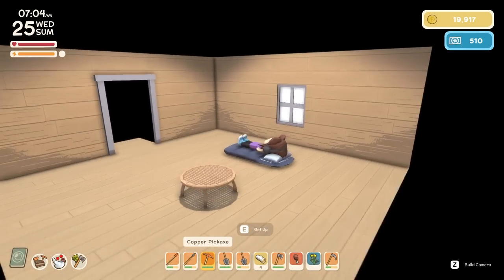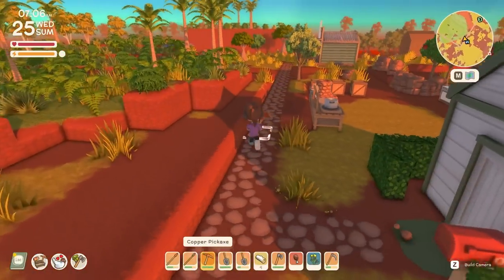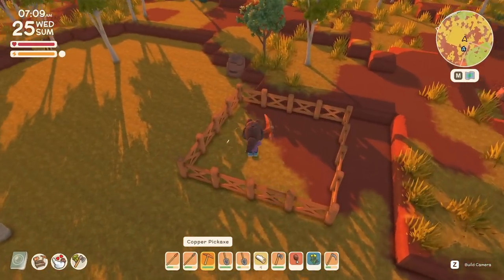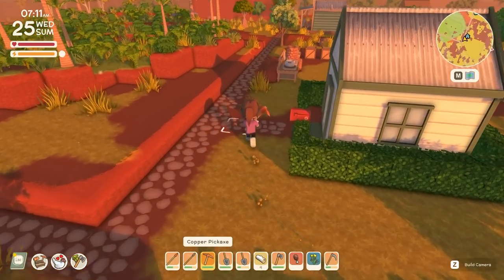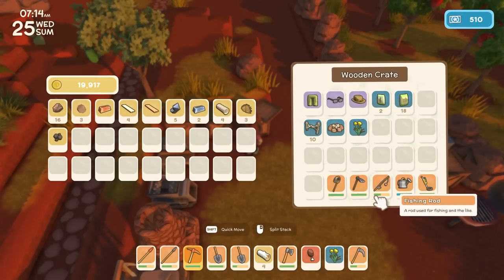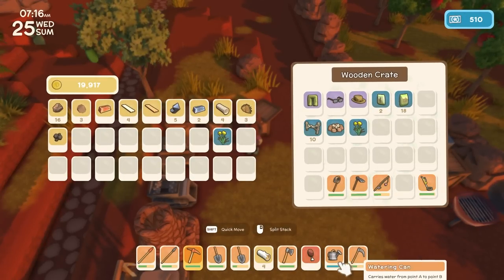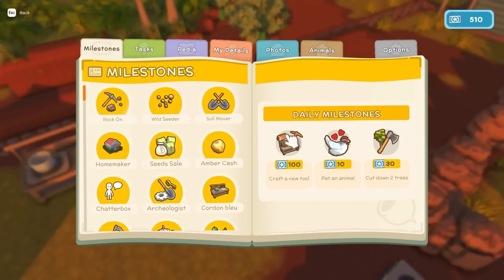Hello everybody and welcome back to Dinkum where today it looks like Owen is back to say hello. We've made a little area for farming and I'm hoping that's big enough. I'm going to plant my first sets of seeds today. I probably have nothing like the right dailies for it today - craft a new tool, cut down two trees and pet an animal.